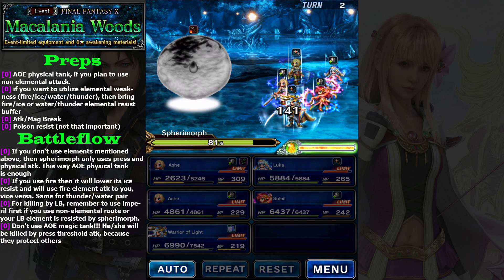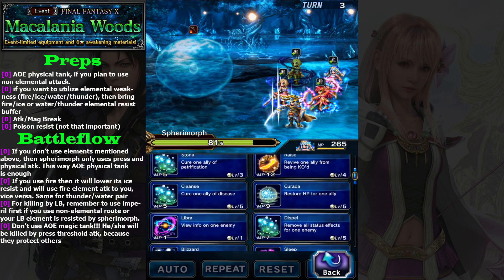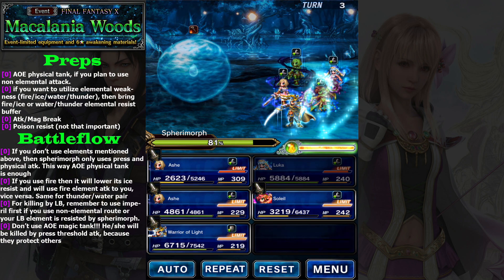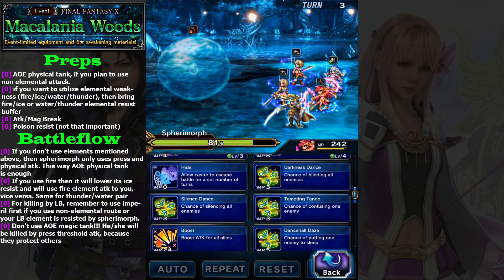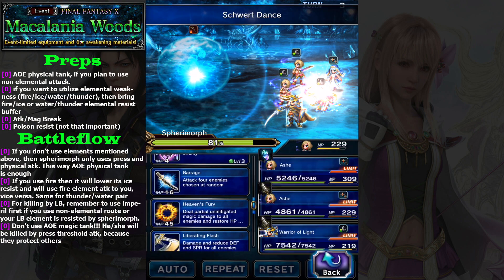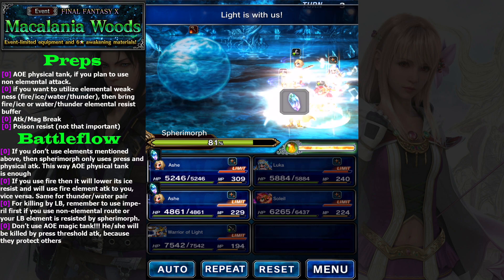Press is heavy damage, so if you don't want anyone to get killed, you need to recover that poison every turn. So let's press this miracle, then let's use Ashi's Heaven's Fury. Let's buff our attack and magic, Heaven's Fury again, and let's use Light is With Us again.